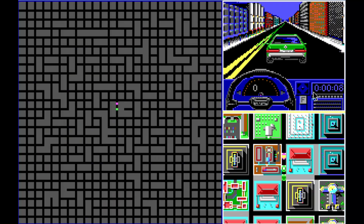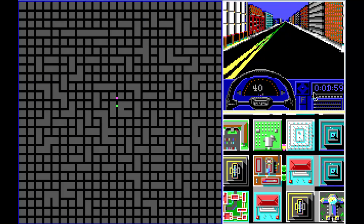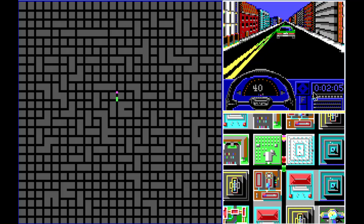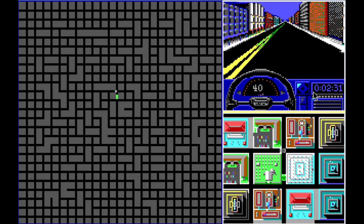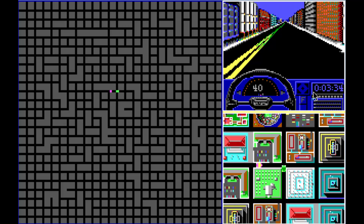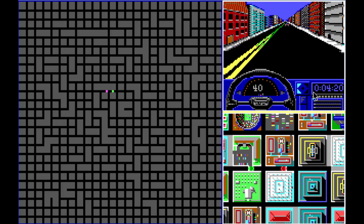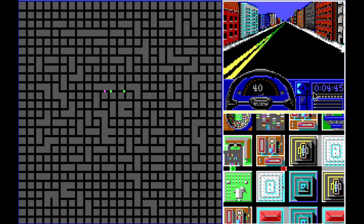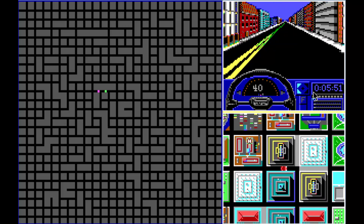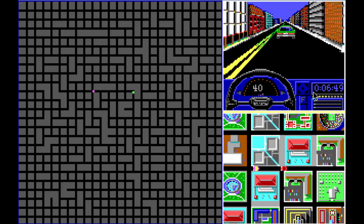One of the sub-games in Covert Action is a sort of driving game. Basically, you use this whenever you want to tail an enemy agent you spot coming out of a building or something. Honestly, I've played this game a lot — in the last 20-some years, I found almost no use for this. It's probably one of the worst driving sims I've seen of any sort. It just doesn't work like a real driving game would. I just kind of ignore it, but it's there if you want to play around with it.